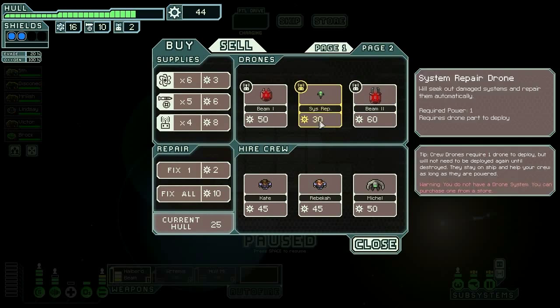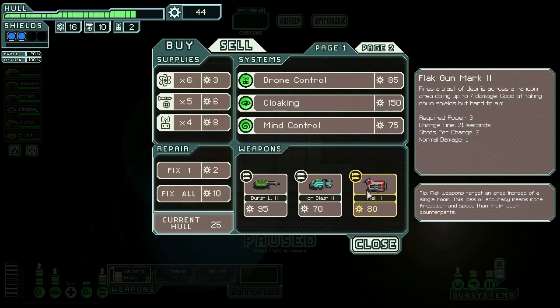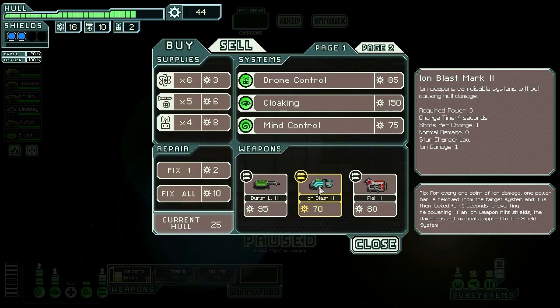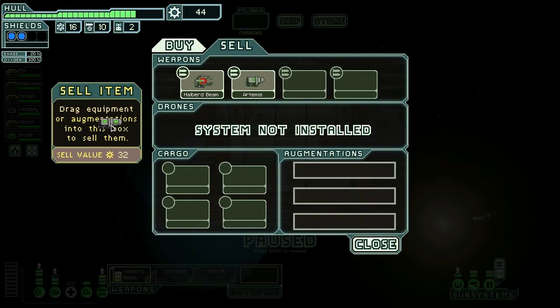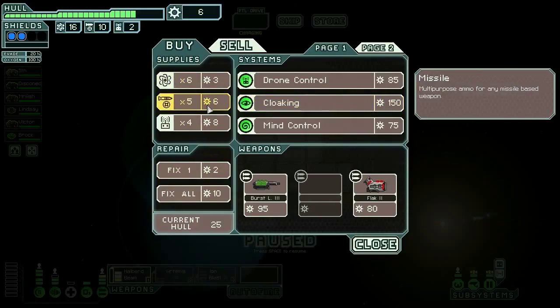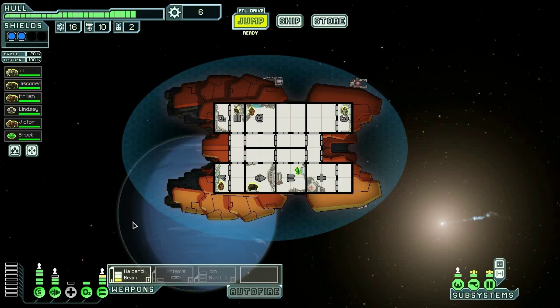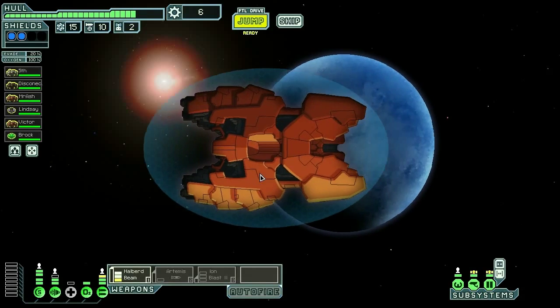I won't be selling both of those missiles for a teleporter because there aren't any. We can do mind control, Flak 2 and a Halberd Beam — not a bad combo. Ion Blast 2 and a Halberd Beam — even better combo. Can I get 70 scrap? Oh yeah, easily. I'm gonna buy this and keep it in reserve. We're going to upgrade our Artemis to shoot out a shield before taking it down with the Halberd Beam. The ultimate plan is to get the Ion Blast 2 up.